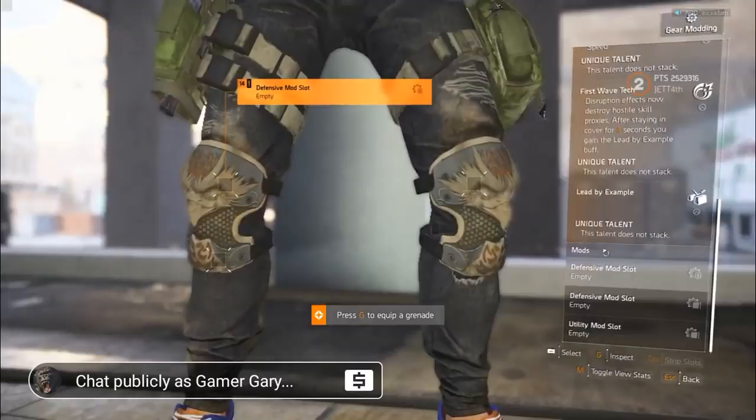Talent 3 is Lead by Example: while cover swapping, all bullets that hit you are deflected towards their origin, dealing no damage to you. Completing a cover-to-cover move with this buff active consumes the buff, giving the player bonus armor and releasing a disruption effect. The amount of bonus armor and radius of the disruption is based on the distance traveled. Specialization weapons are not reflected by this buff.